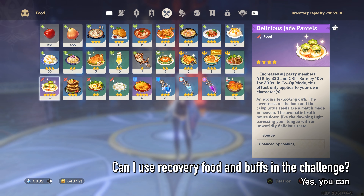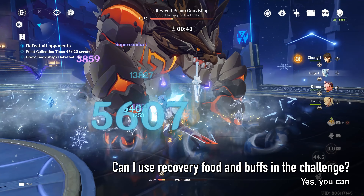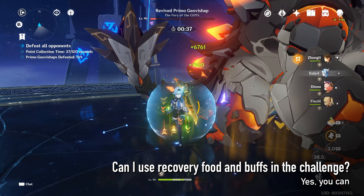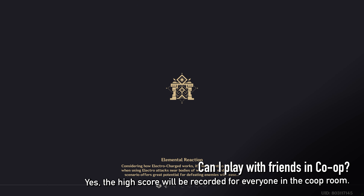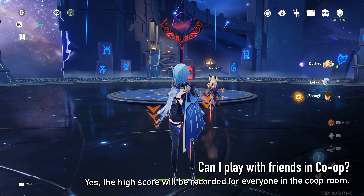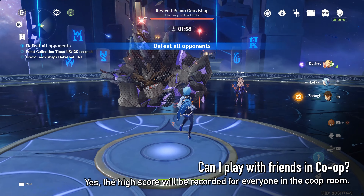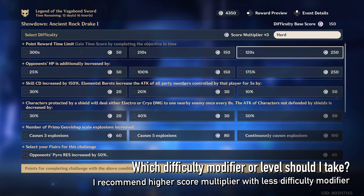You can also use recovery food and buffs in the challenge, so don't hesitate to use these if you have trouble. You can do the challenge with friends in co-op mode. The high score will be recorded for everyone participating, and the opponent's HP doesn't scale too badly in co-op mode. The difficulty modifier will vary between challenges and will also depend on what characters you have raised. I recommend taking a higher multiplier over taking more difficult modifiers.